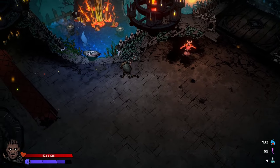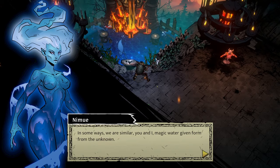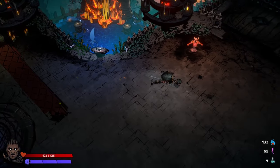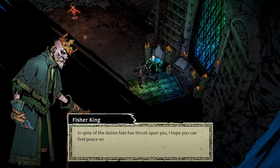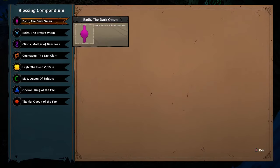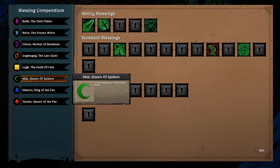There are some characters to talk to in the hub. The Fisher King basically opens up the codex for you so you can look at different boons you've already discovered - but only ones you've already found, so you can't look ahead of time.